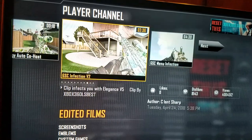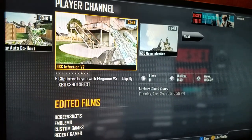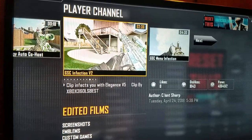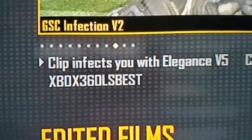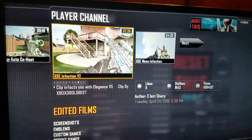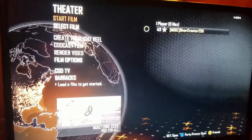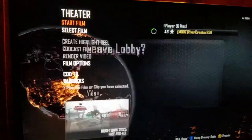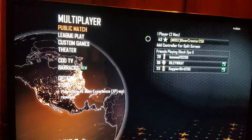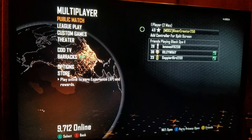Go to Infection V2. Now just click A on that, go into your theater, and then start your film. Watch that all the way through until everything stops moving.